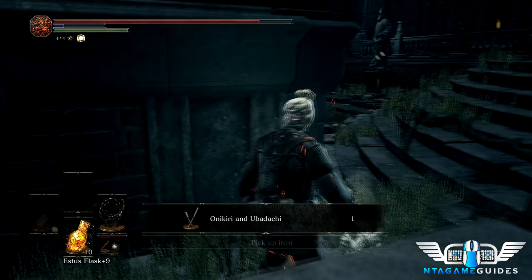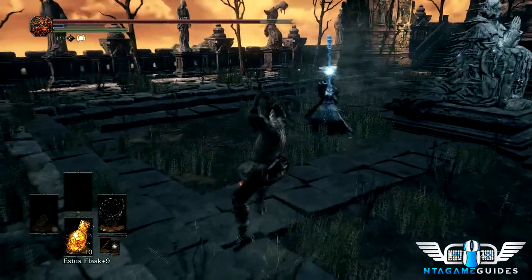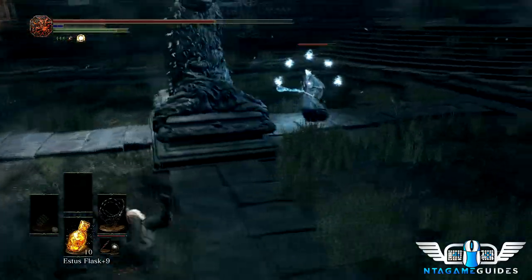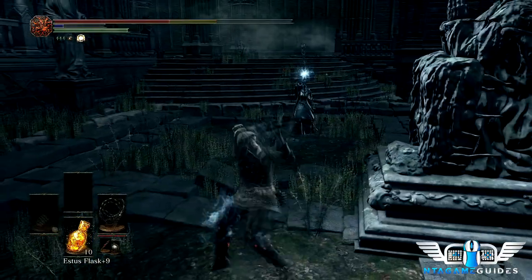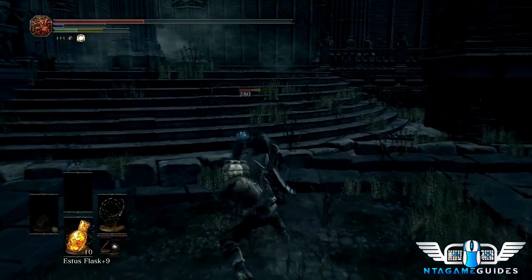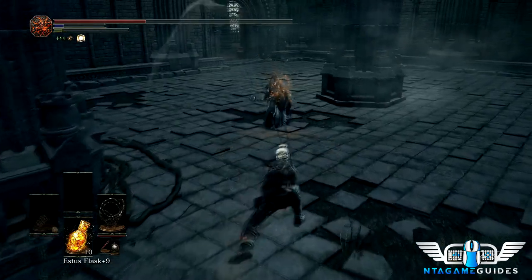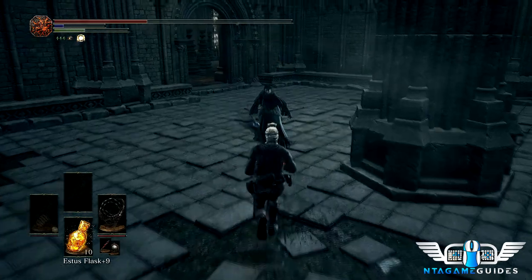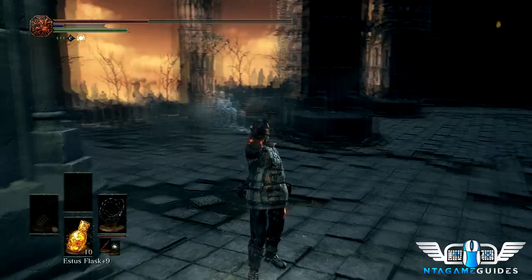Each one of these enemies will drop a weapon — make sure you get them all. I really hate fighting magic users in this game as a melee character; you have to get in close. Once you start hitting them with witch's locks though it's pretty much over — it stuns them and we have great range.